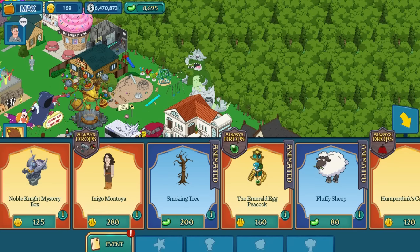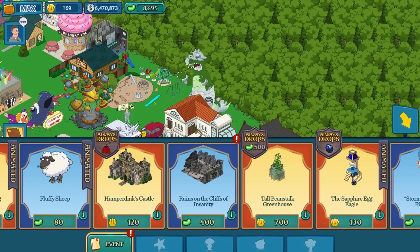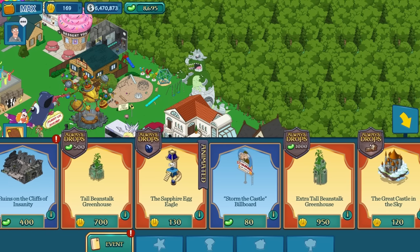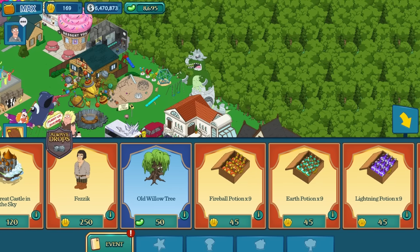What have we got in the corner? We've got the Noble Knight Mystery Box, Inigo Montoya, Smoking Tree, Fluffy Sheep — that's pretty cute — the Humperdinck Castle, Ruins on the Cliff of Insanity which doesn't drop anything that I can see, the Sapphire Egg Eagle, and the Old Willow Tree. It's got Herbert's face on there — that's pretty clever.